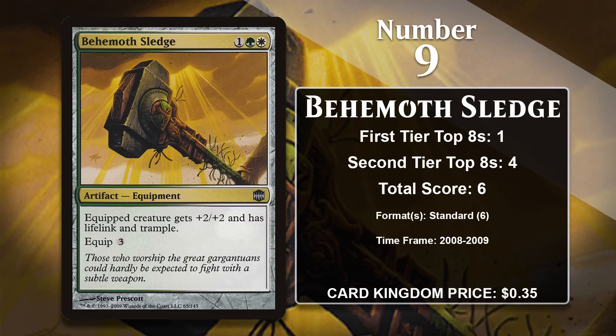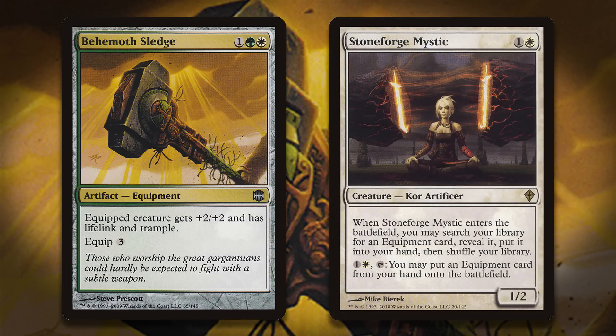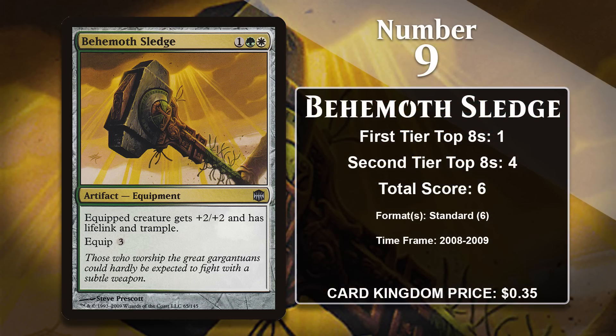The Sledge gives +2/+2, Lifelink, and Trample — the kind of boost that makes a creature into a huge problem, and because this is equipment, you can move it around and decide what creature you want to enhance. Not only does it make the creature much larger, but because of Trample it can't be chump blocked, and Lifelink means it gains its controller a bunch of life, allowing them to win just about any race. By today's standards this equipment looks fairly clunky, but in standard between 2009 and 2010 it was played in aggro decks featuring Stoneforge Mystic. It hasn't gained any points since 2009.